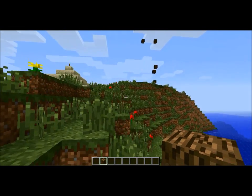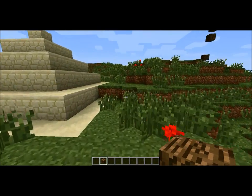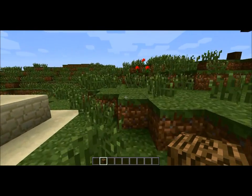We'll travel uphill a little more near our pyramid. We want to have these spaced out — we don't want to have them really close to each other.